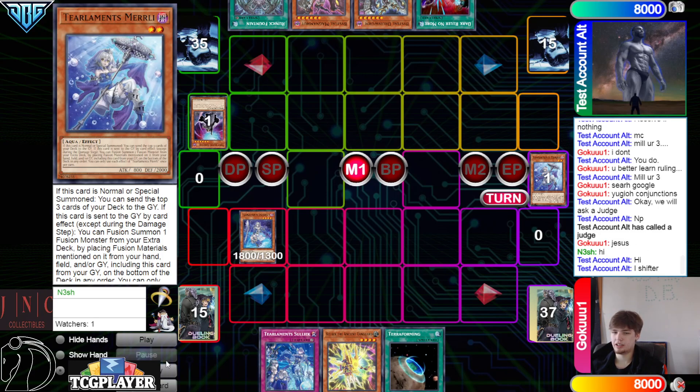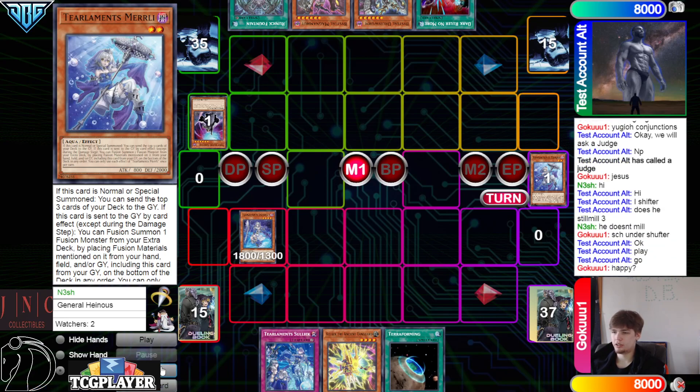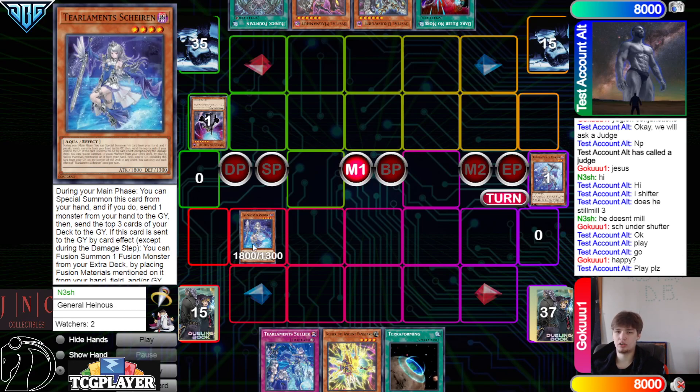He said 'hi, I Shiftered — does he still mill three?' Doesn't mill. Another thing people should maybe do is when a judge gives a ruling, you should ask why — like, well, why is it ruled that way? Because now this player is just like 'alright yeah, that's just how it works' — but you don't know why, so you don't actually understand it.